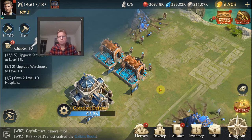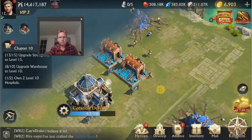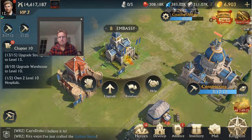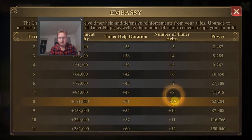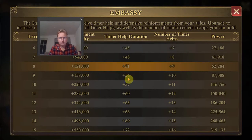Stocking up on construction speedups and general speedups is going to help you as well. If you want to do well in the ranking you'll probably need to use quite a few. Another thing I haven't focused on yet but plan to do is getting my embassy up. With each level of the embassy you get more timer help duration — more seconds deducted for each help — and one extra timer help, if you are in a large active alliance.